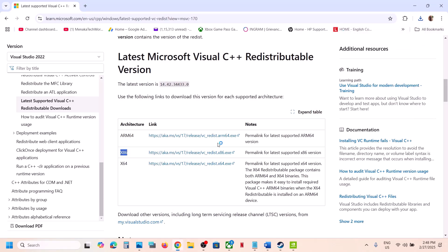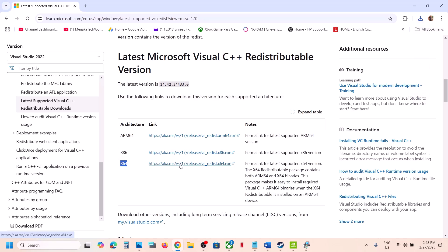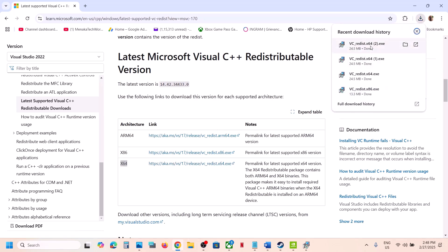Run the exe file. If you see the repair option, click on repair. If you see the install button, click on install. Click yes to allow. Now download the x64 file as well and run that exe file.